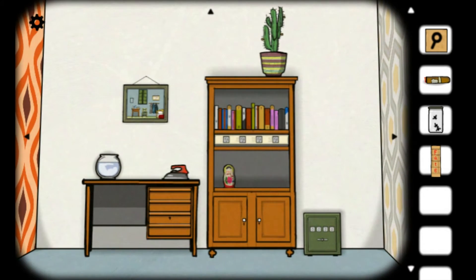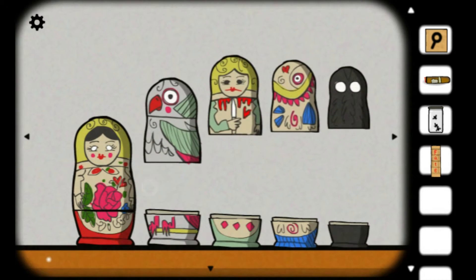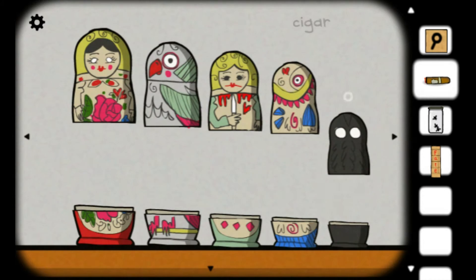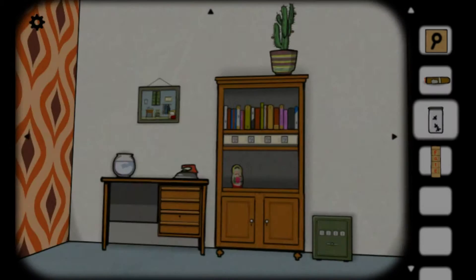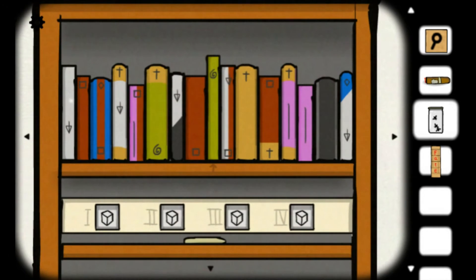I'm at a loss now. You guys offer me nothing more. I can't put a cigar in you. You offer me nothing, and these books offer me nothing. So what have we got?